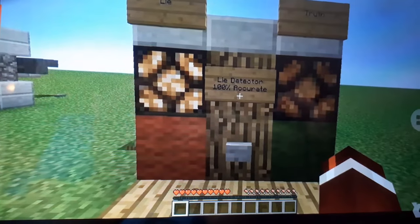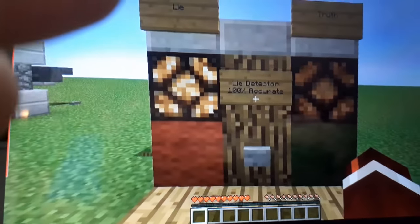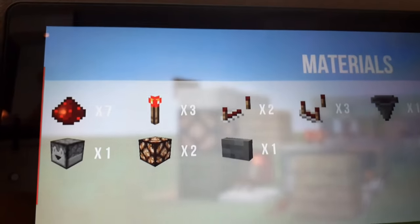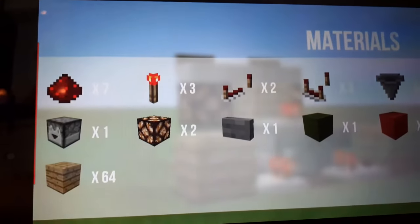I'd feel bad if I didn't give credit. I discovered this idea from a map called Learning Curve 2, and in that map they had to copy a redstone contraption onto the other side. So the materials you're going to need are: 7 redstone dust, 3 redstone torches, 2 redstone repeaters, 3 redstone comparators, 1 hopper, 1 dropper, 2 redstone lamps, 1 button, 1 green wool, 1 red wool, and 64 blocks of your choice.